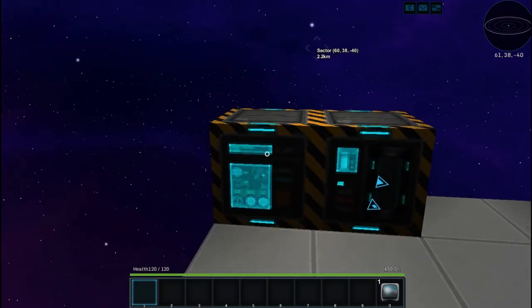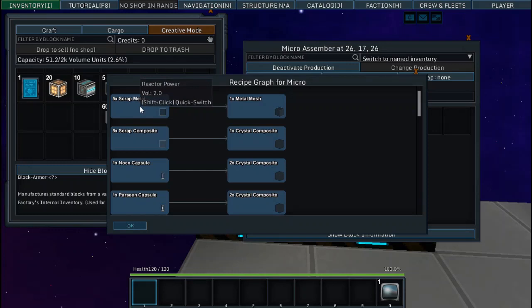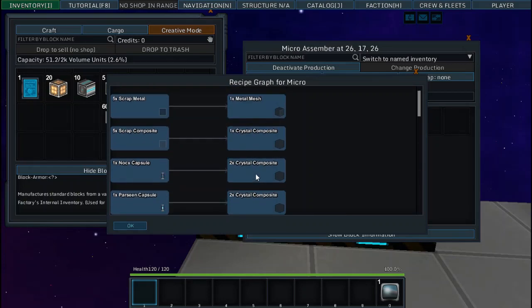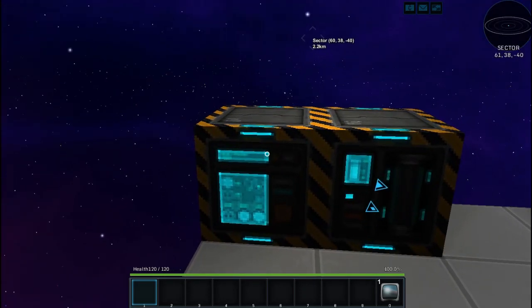When it comes to refining our resources, we have the micro-assembler, which can turn your scrap metal and scrap composite into full metal mesh and full crystal composites, and turn your capsules into just composites or metal meshes. Normally, the micro-assembler is not very useful.